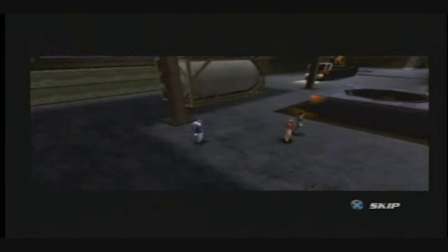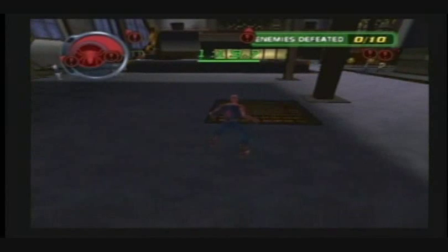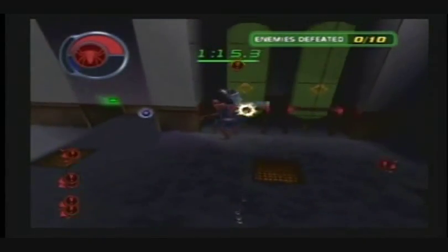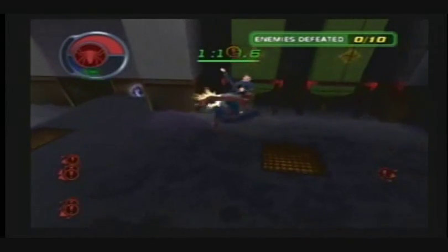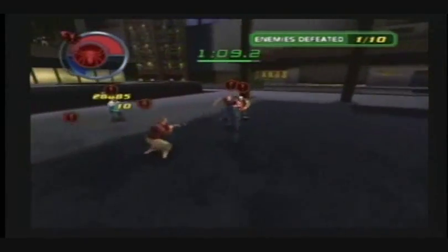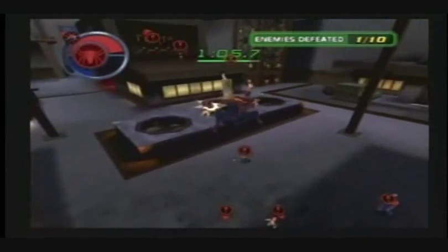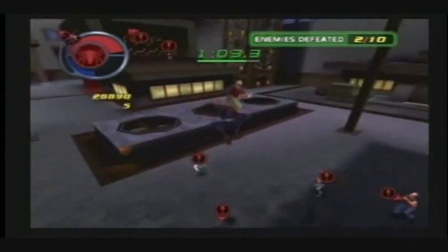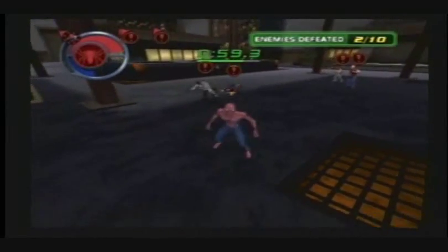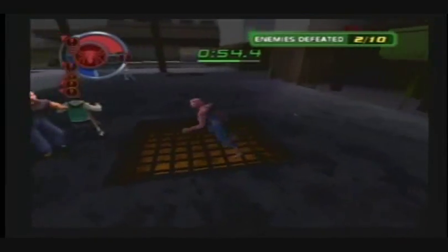We've got enemies here, here, and here. Yes, they're everywhere. Is there a health icon? I don't think I saw a health icon. Honestly, there were 10 enemies here too. I could have sworn there were more. It seems like there's more, but I guess maybe there's 10 enemies at a time?